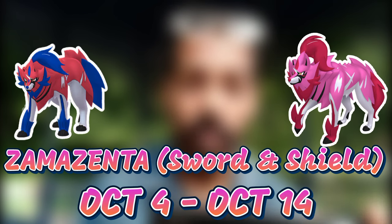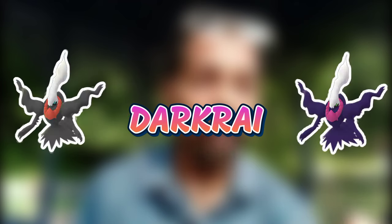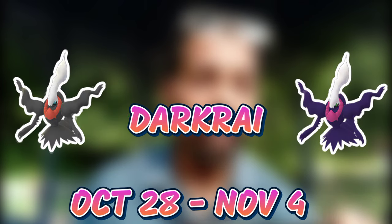Let's talk about the Pokemon available in five-star raids. Zacian will be featured from October 4th to October 14th, Giratina Origin Form from October 14th to October 28th, and another Pokemon from October 28th to November 4th — all featured in the five-star raids.